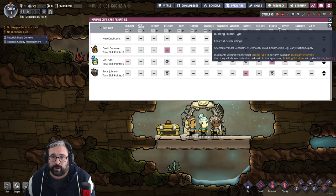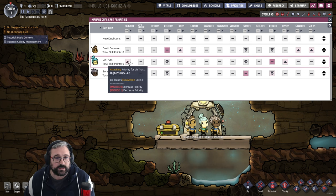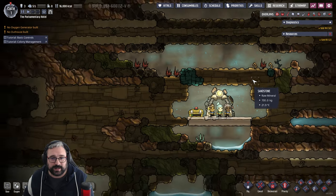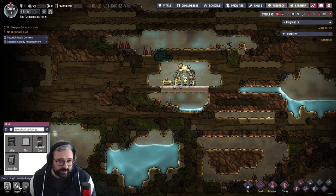So we're going to set those priorities so that when building, farming, and doctoring jobs come along, these people are doing roughly the right job. Liz Truss should be a higher priority on digging because she's pretty good at it. David Cameron's strength skill and storage skill are pretty good too — David Cameron is actually useful. Boris on the other hand — we'll set him slightly different because Boris isn't too bad at farming. We'll see how that pans out and tweak it along the way.